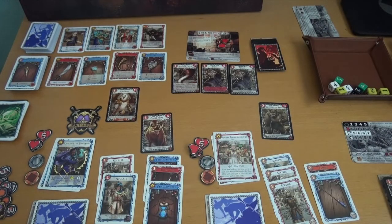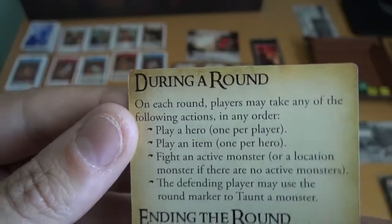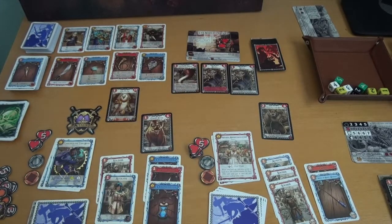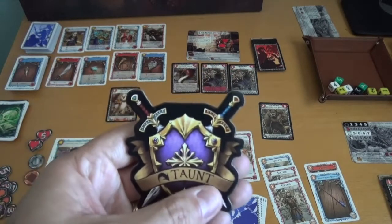Now I've gone through and explained the setup. The next thing you need to know is how each round works. The rounds are actually fairly simple. There's going to be one character that is the active character — they are the one who will take damage at the end of the round, along with the location. Every other player gets to play a single character and a single item on that character, and they'll get to choose who they're attacking. You also see this big active player marker, which gives you the ability to taunt.